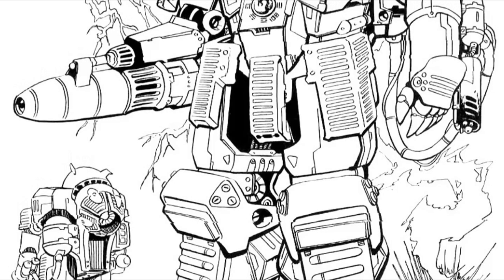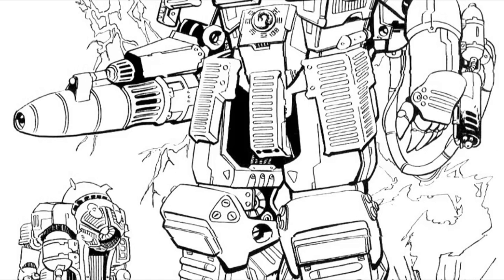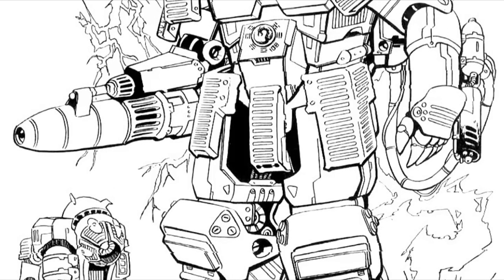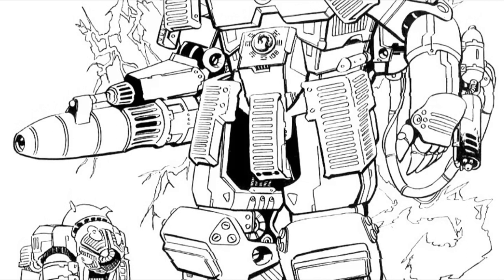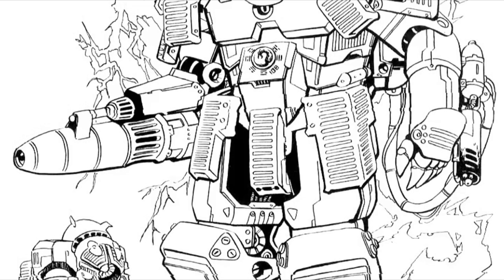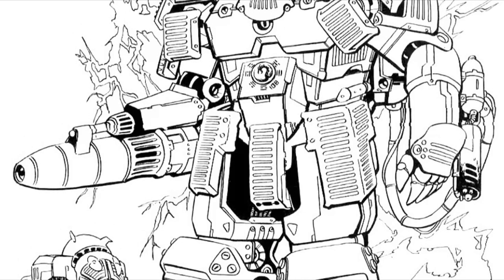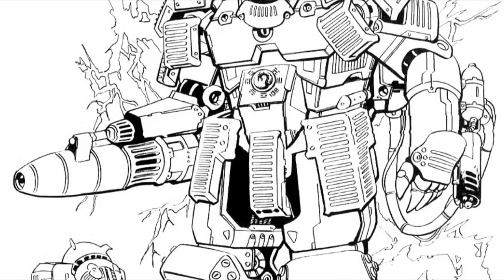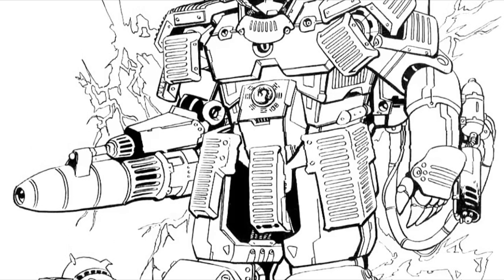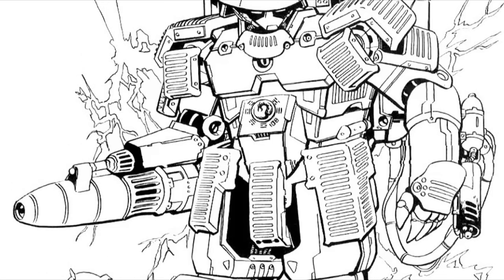Unlike the early variants of the Inner Sphere Standard, this prototype had both decent ground speed and jump capability, although the Federated Commonwealth was currently working on a redesigned standard which would match those attributes. It was armed with a small laser in the right arm and a shoulder-mounted single-shot SRM launcher. Most importantly, it mounted more armor than the standard, thanks to a unique polymer bonding method, allowing it to survive a hit even from a medium laser and several missiles.